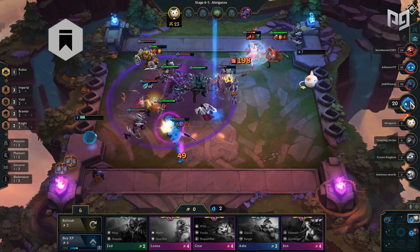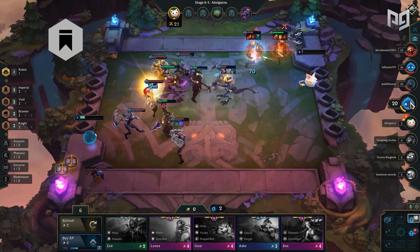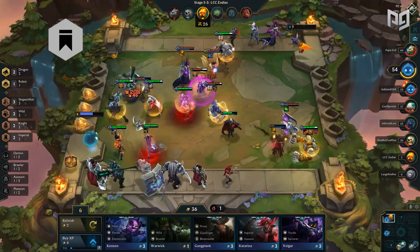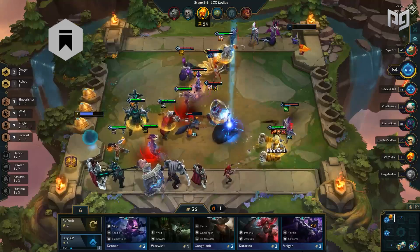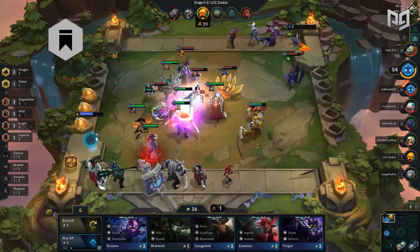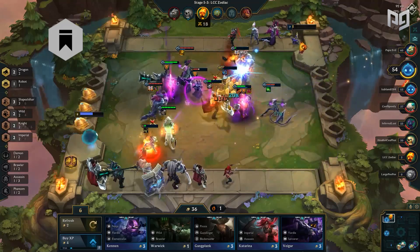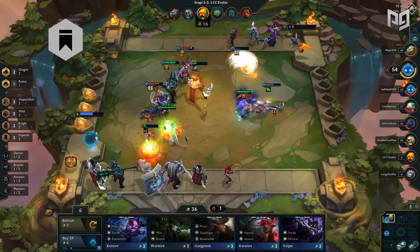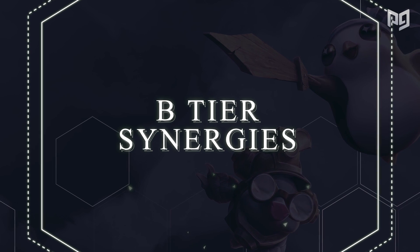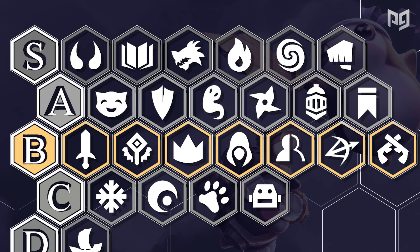Finally in A tier, we have Imperials. With Draven receiving slight nerfs and Giant Slayer's popularity, Imperials have fallen to A tier. Draven can't utilize Giant Slayer as well as Jinx or Kai'Sa. Katarina and Swain are decent units as well, but if you're running all four Imperials you can only get ideal items on one unit. Typically in the late game you'd only go for Swain for Demon or Shapeshifter rather than four Imperials.